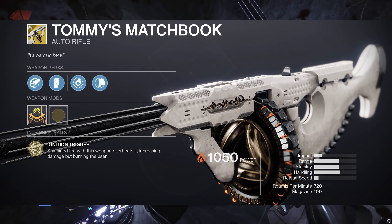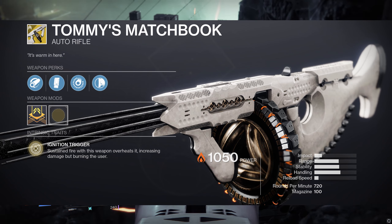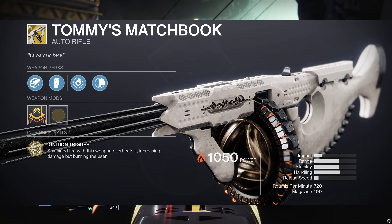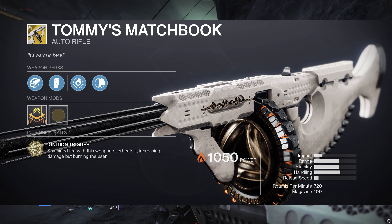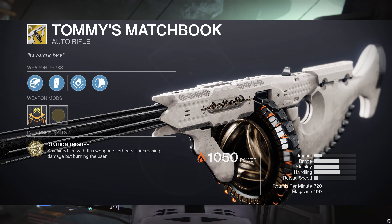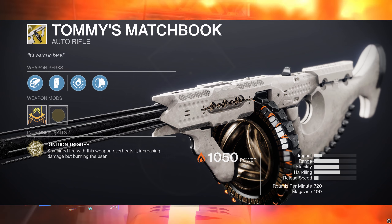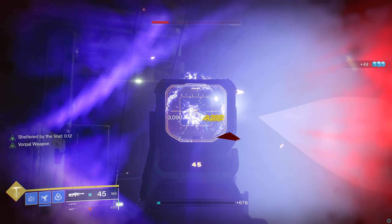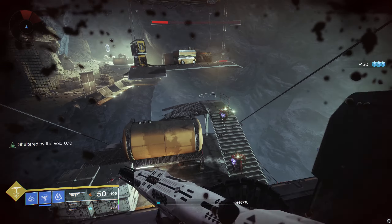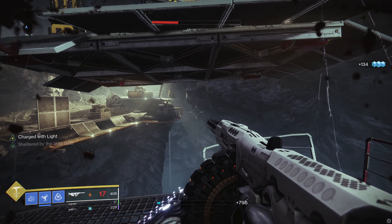Tommy's Matchbook is a 720rpm Solar Auto Rifle. It comes with Hammerforged Rifling, Extended Mag, the trait is Heatsink — which is overheat damage is reduced while not aiming down sights, so just hipfire it — Handlaid Stock, and the Intrinsic trait is Ignition Trigger. Sustained fire with this weapon overheats it, increasing damage while burning the user. This gun will start burning you the longer you hold down the trigger. It won't kill you, but it'll strip your shields completely.